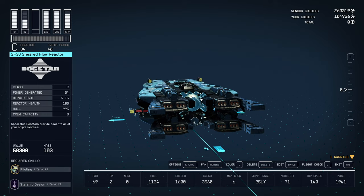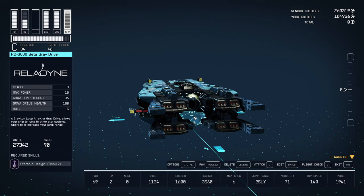I updated my reactor. I gained like one level and it unlocked this reactor — I'm like level 35 or 36. So I got my power up to 34 generated. Still got the same grav drive, and this grav drive is badass.